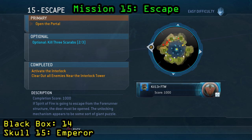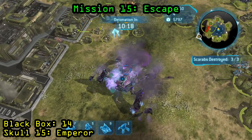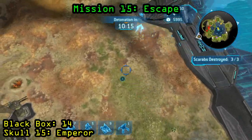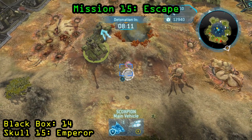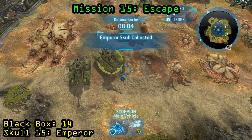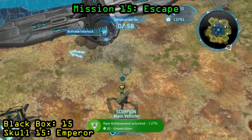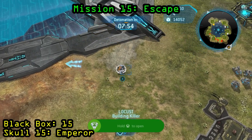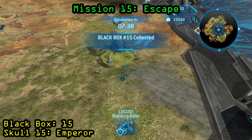Now we are on the 15th and final mission, Escape. In order to get the skull to spawn, you need to kill the three scarabs, which could be very difficult on a harder difficulty, but on easy it's not that hard — just a canister shell, a couple abilities, and the scarab is dead. The skull spawns in the northeastern most corner of the map, so head over to that area, clear out a couple of the flood nearby, and you can pick up the Emperor Skull — the 15th and final one. For the black box, that actually spawns in the north end of the map right next to one of the bases you can build, which is very convenient as they are both right in the same area. Go ahead right in front of that base and pick up the 15th and final black box.